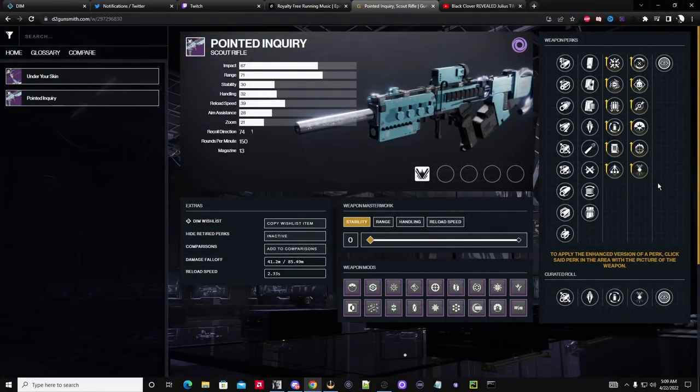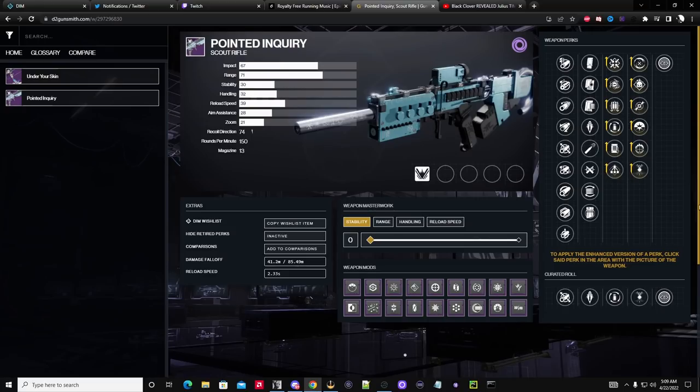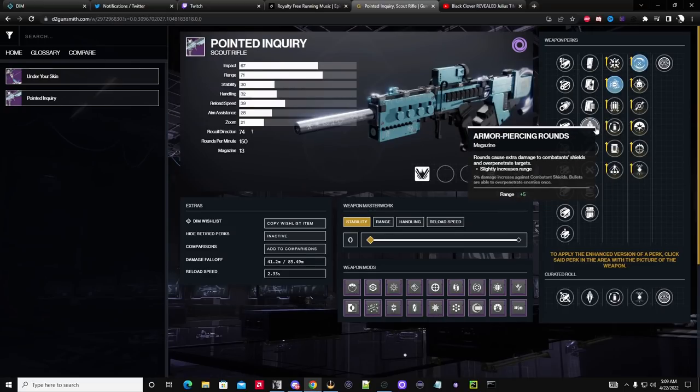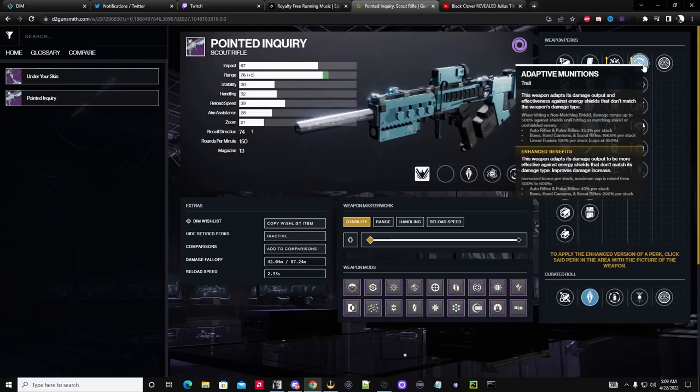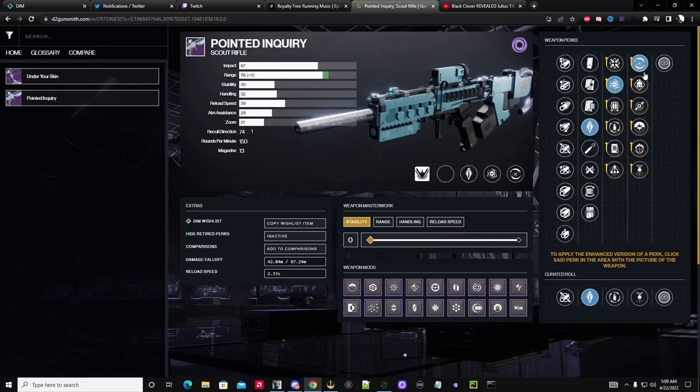Looking at the gunsmith, this isn't fully done yet, but I want to show you exactly what I'm going to turn this gun into. It's going to have Armor Piercing — remember what I said about Armor Piercing stacking with Adaptive Munitions. If you could get the enhanced version, you get 200% per stack, guaranteeing two-shotting all the time, and if you have multiple shields in the room you can make it one-shot. Another neat perk here is Psycho Hack.